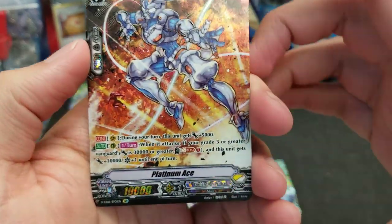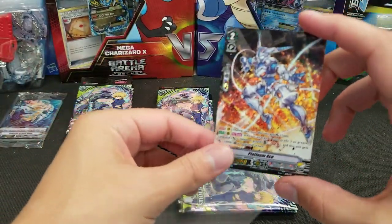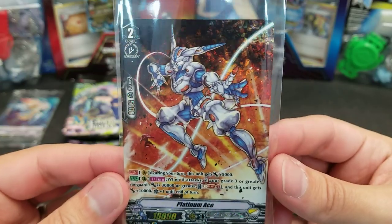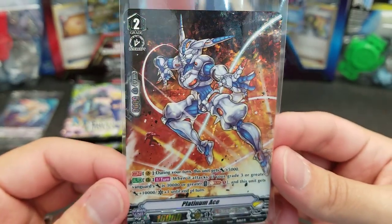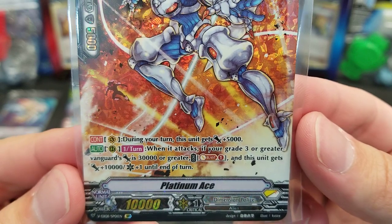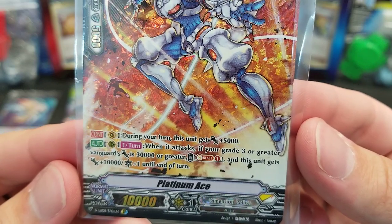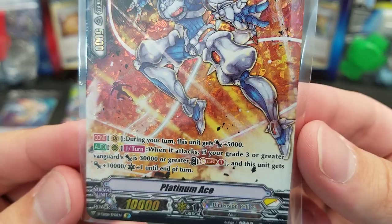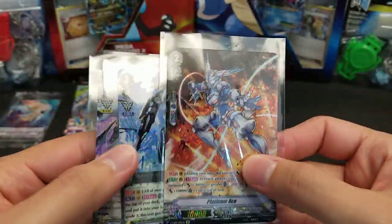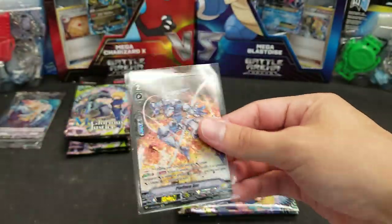It is an SP — Platinum Ace! Always a pleasant surprise to get anything higher than a VR in these pre-release kits. Grade 2, SP number one. During your turn, this unit gets plus 5,000 attack. Once per turn, when it attacks, if your grade 3 or greater Vanguard's attack is 30,000 or greater, you can Soul Blast 1 and this unit gets plus 10,000 power and plus one critical until end of turn. The VR has 33k if you hit that grade 3 in your top seven — nice little combination.